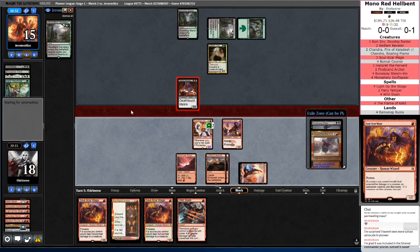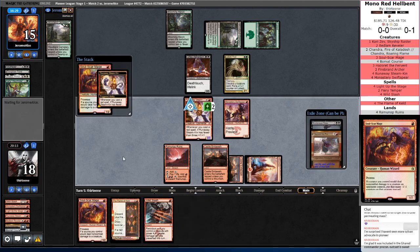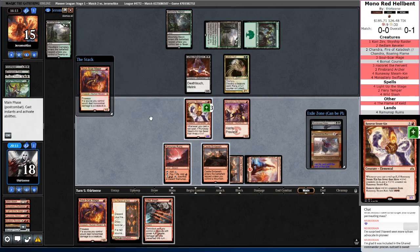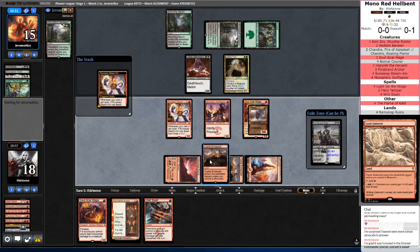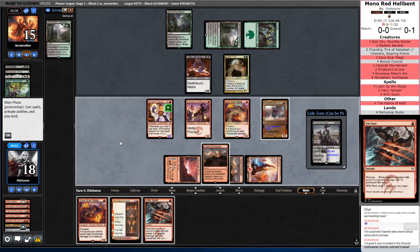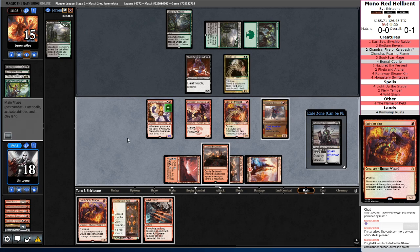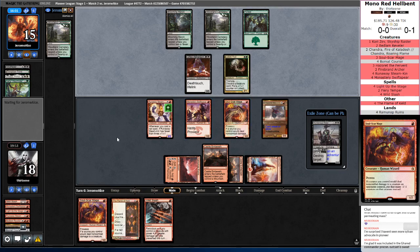Wild Slash — that's a good one. Soulscar Mage even better though. This means red for Soulscar Mage. Please remove the Runaway Steamkin with the trigger on the stack — I know you want to do it. I can Wild Slash in response and still get the mana. Soulscar Mage, you can enter. I need to cast Hazoret now so that she doesn't go away. I think that means I'm supposed to leave up this Wild Slash. Alternatively, I can just assume something terrible is going to happen and run out my Soulscar Mage. No — holding up Wild Slash just makes more sense. That way if they do try to remove Soulscar, I can actually Wild Slash and get my triggers.